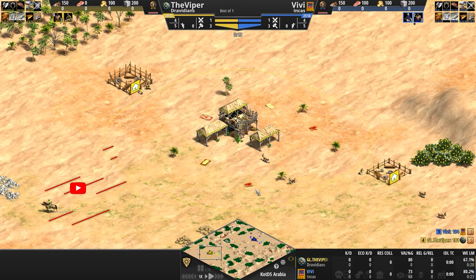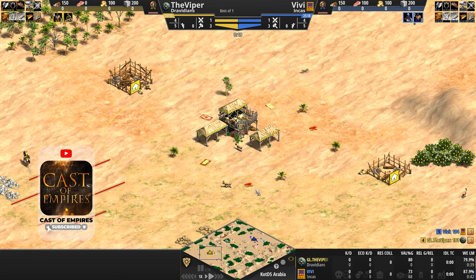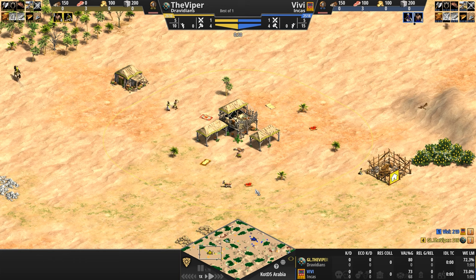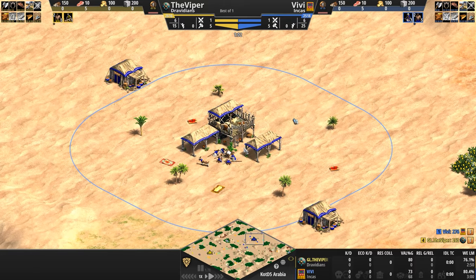Hello everyone and welcome to another high elo game of Age of Empires. Today I found a potato hidden in the back of my kitchen counter, one that I bought a month ago thinking I would maybe make some mashed potatoes for my little one. But after a month, the potato has grown what looks like another potato on top of itself. So a little grossed out, I've thrown it all out, washed my hands, and now finally sit down to watch the Viper playing as the Dravidians in yellow take on Vivi playing as the Incas in blue.